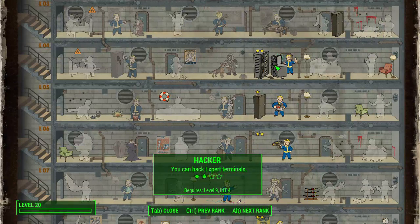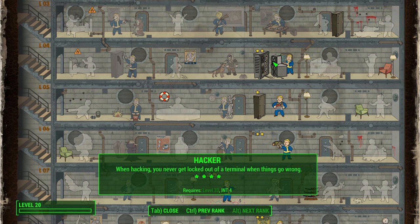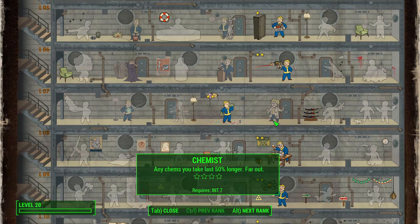Now let's look at some additional perks that either make sense for this Rick Sanchez build or are just helpful for getting through the game. First, Hacker. This is important because Rick is very smart and obviously able to hack through a computer and get through terminals. It's also helpful for accessing certain areas for extra loot and junk. With each rank of Hacker, you'll be able to get into more difficult terminals.